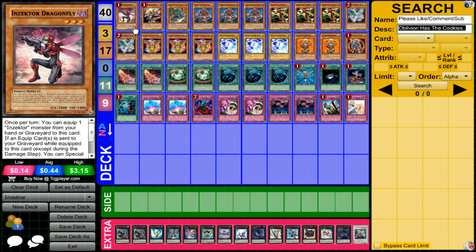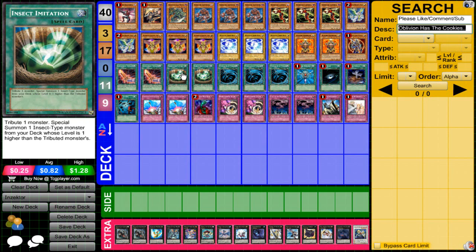I hate drawing Venus late game when I already used it up. This is mostly an Insector Agent Insect Imitation build. I feel like that's the fastest way of getting your engine started rather than Mystic Tomato, because nowadays they usually just pop set cards. So I think Insect Imitation is the way to go. But that's my opinion and it could be debatable. Anyway, let's just get straight to the deck profile.